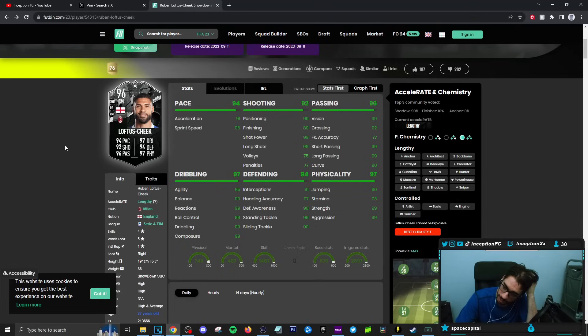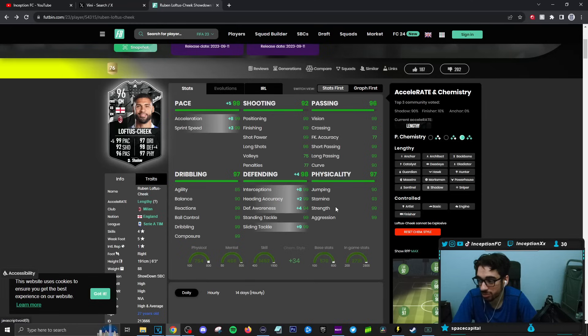They literally cannot touch that part of the card for him to remain a good card. This card actually has pretty good defensive animations. The shooting is more of an extra plus if he gets into those positions. You could use him as a center mid, and if he gets that upgrade and remains lengthy, they could add that special sauce to make him feel like a Yaya Toure. Right now he feels like a showdown card before the upgrade, but still performs pretty decently. As of right now, I would give him a Shadow chemistry style and play him in the right back position.